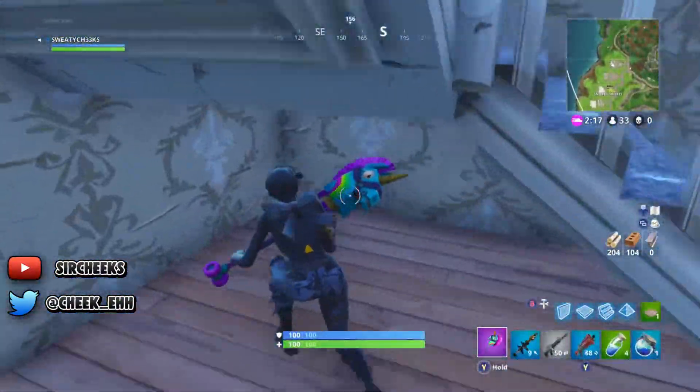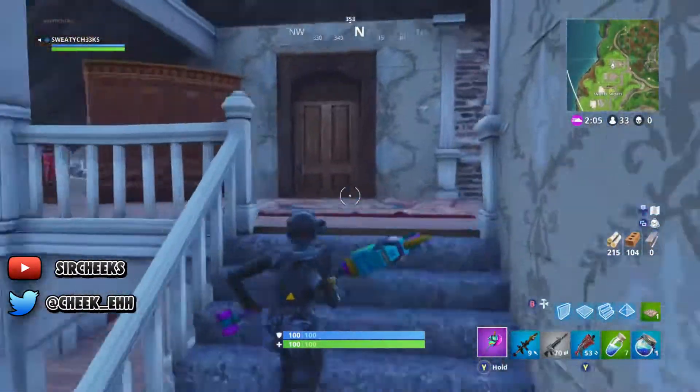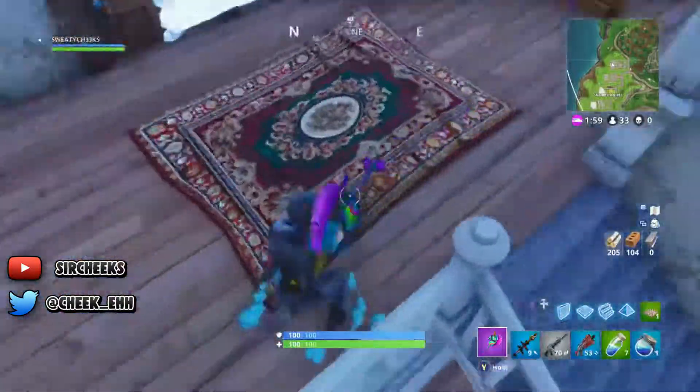In the next house, under the stairs right there where I just got that ammo crate — there's one that spawns there. And on the very top floor there's a little mini roof thing, the same thing on the inside.